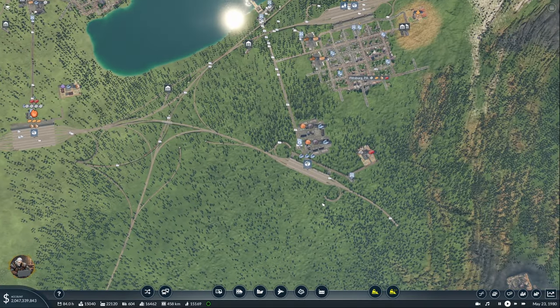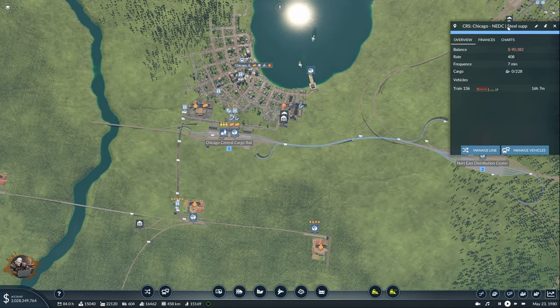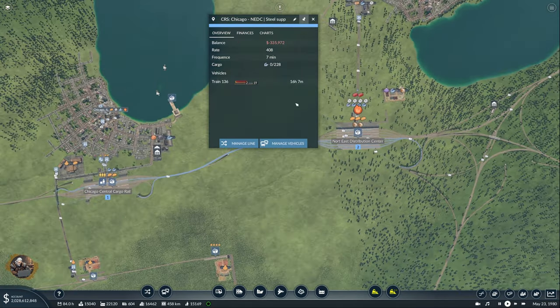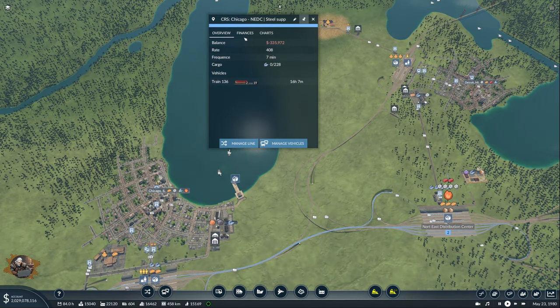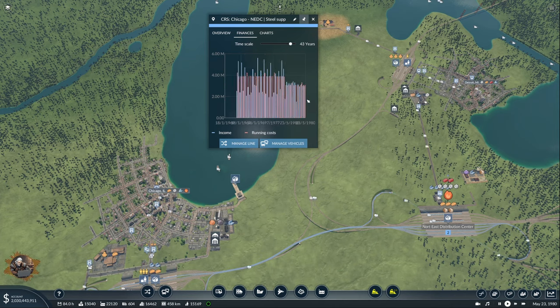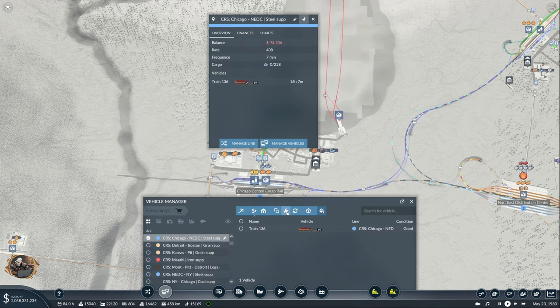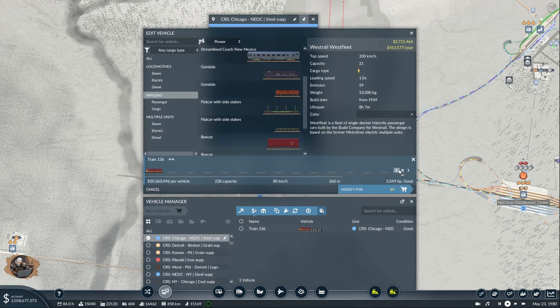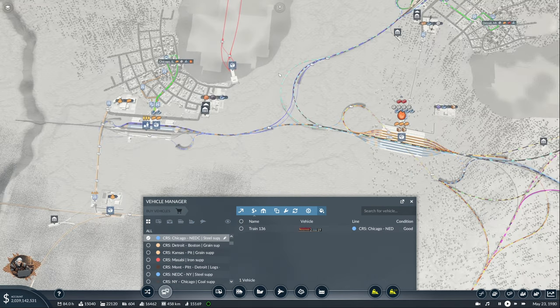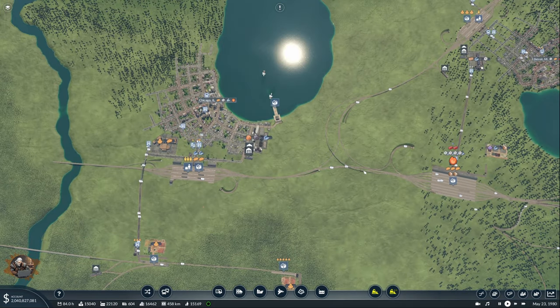A future, even better expansion would be to maybe have one line directly connecting to the alternative terminals, but that's probably too much work. It's working flawlessly now — I don't think I need to do anything else. Another big change is Chicago and NEDC now have a line again for delivering steel. The Chicago-Detroit was losing me money — now it's much better. It's not making money, but at least it's not losing money. This can actually be improved if I remove one locomotive, but I don't want to because the train becomes very slow, slowing everything else. In the future we will have expansions.